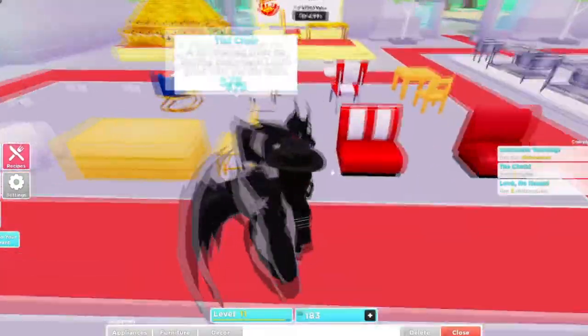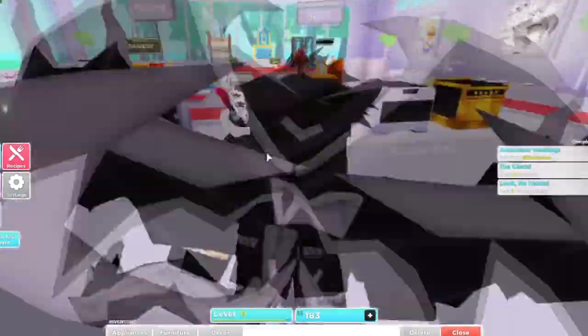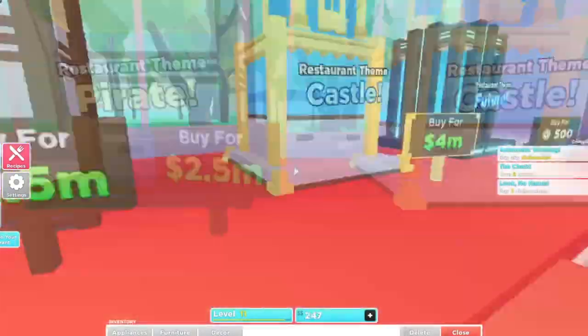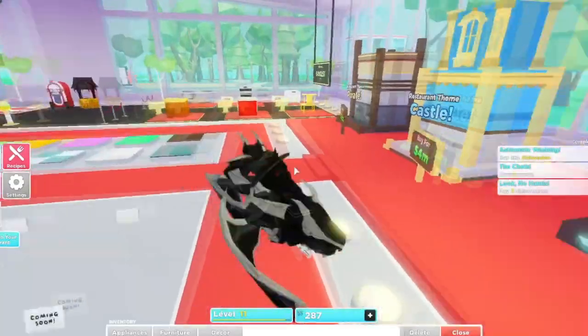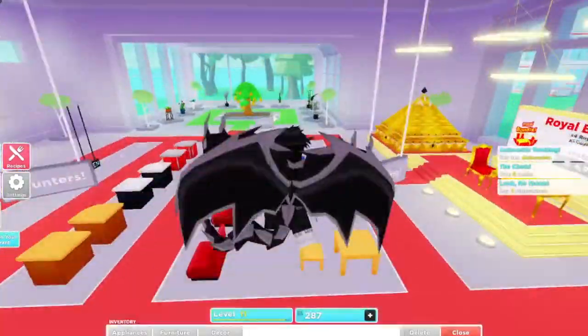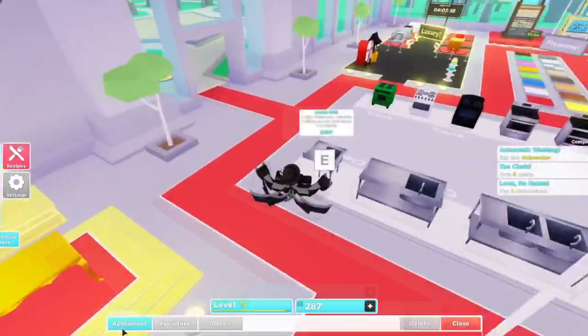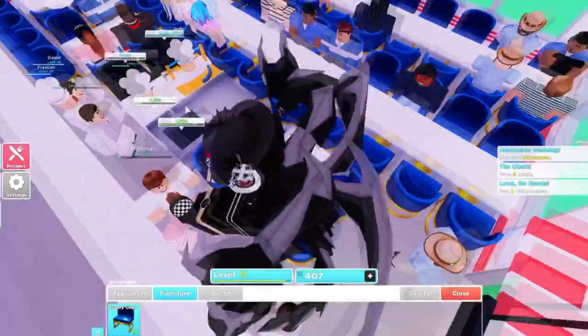They've updated things — as you can see there are new themes and collectibles you can buy to make your restaurant look really nice. There's the pirate theme for 2.5 million dollars, the castle theme for 4 million dollars, and the future theme for 500 Robux, plus new wishing wells and stuff. If you want more on that update, check my video in the top right. Let's go ahead and place these chairs.